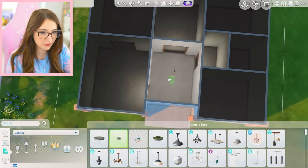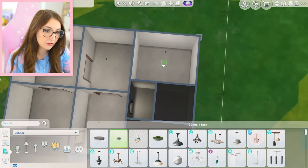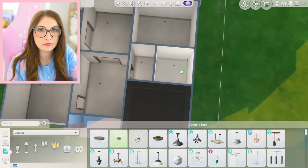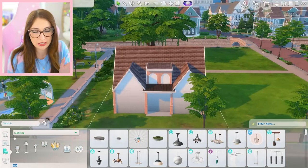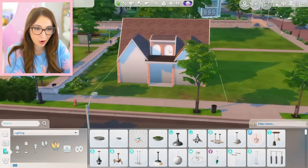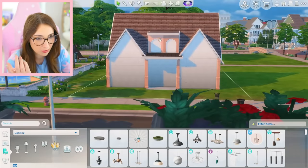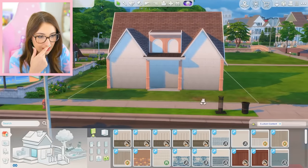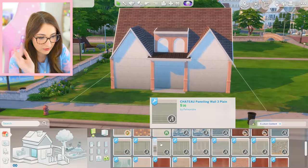I'll only be using a couple of things that aren't custom content, like these lights — I'm sure you guys can find it in your heart to forgive me. And obviously the roof texture, I don't have any custom ones so we're just gonna go with that. I kind of was messing around out here because I have these archway columns that are really cool and I really wanted something in the middle, but I didn't know what to do. Let's see what we can make out of this. I do also need a door obviously, but I'll do that in a second.